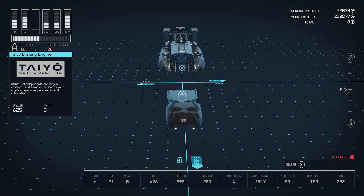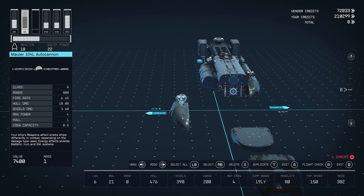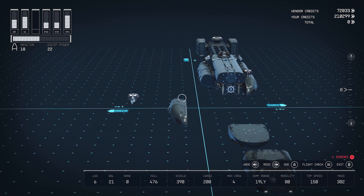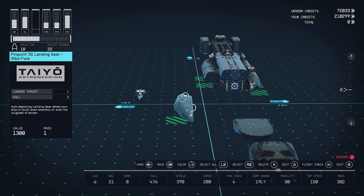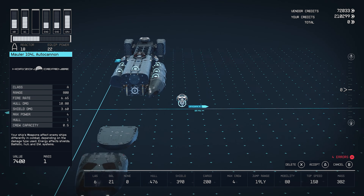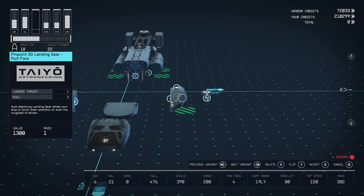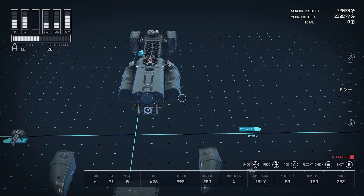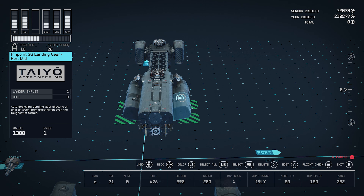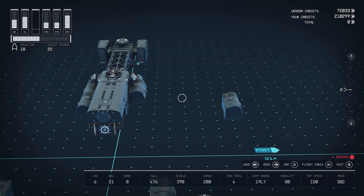Here's our braking engine. The Pinpoint 3G landing gear has a Mauler 104L auto cannon attached to it — it has normal damage. It also already has weapon points on the top. Auto cannons mean they should fire automatically when an enemy is in range, so we know that all of these Pinpoint 3G landing gear ports have weapon ports on them, which is cool.